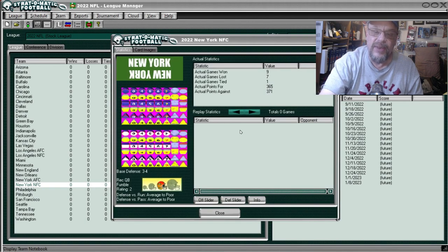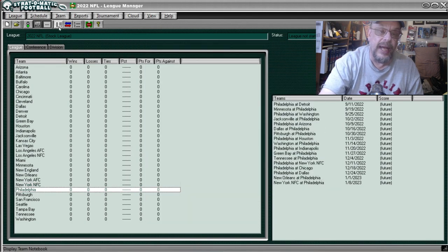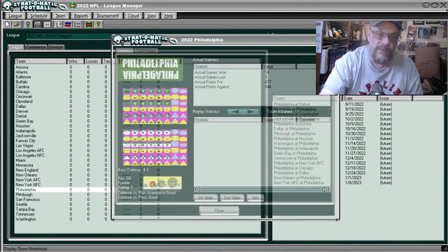That brings us to the G-Men, the Giants — they were 9, 7, and 1, scored 365, allowed 371. Better than the Pythagorean record. Against the run they were average to poor and also average to poor against the pass. I don't know how they got away with that, but anyway we go to Philadelphia.